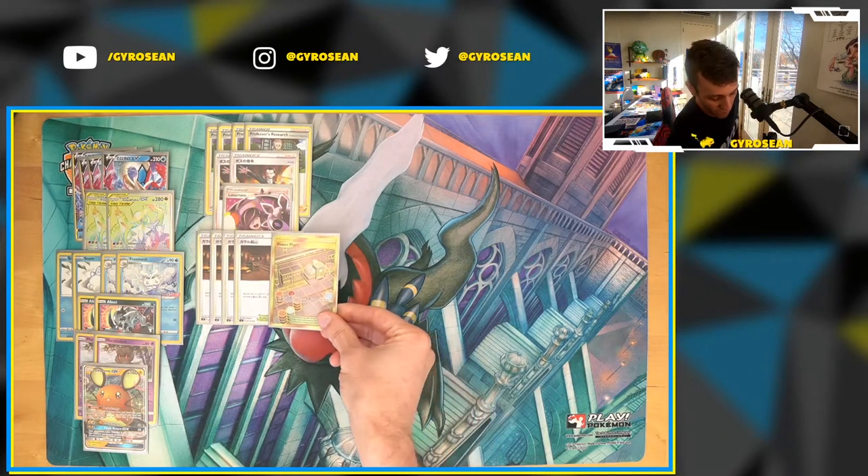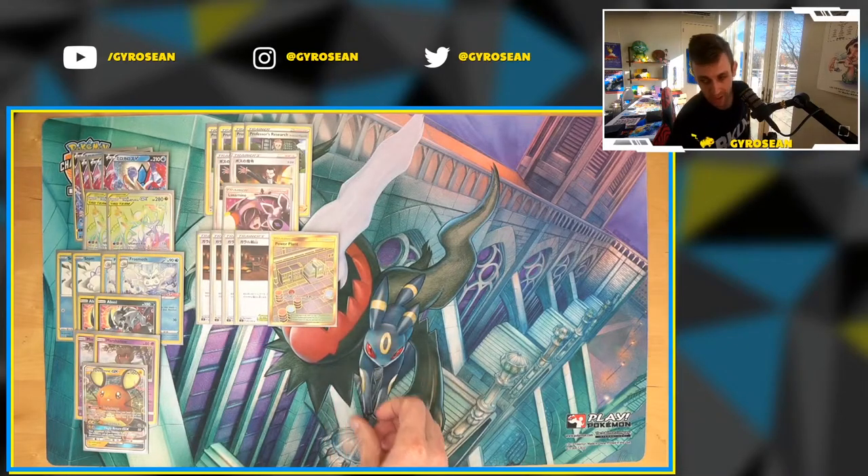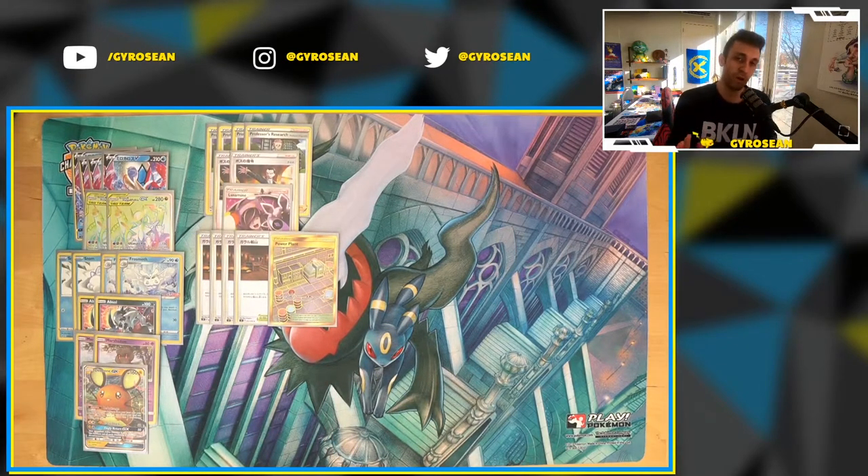Then we have one other stadium — a Power Plant. The Power Plant in this deck is specifically for Zeraora. Zeraora means any Pokemon with an electric energy attached to them has no retreat cost — not zero, no retreat cost — which means you would be doing 10 damage. Zeraora literally just breaks this deck. So I'm running Power Plant. I'm also running Lusamine because if I'm in that matchup, I can go get my Power Plant back potentially. That said, it could still be a tough matchup no matter how you slice it.